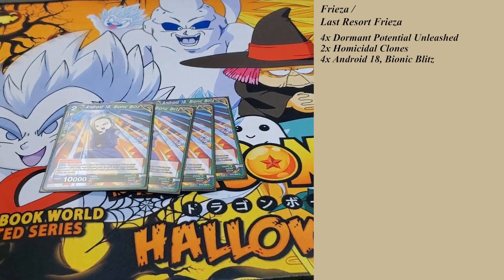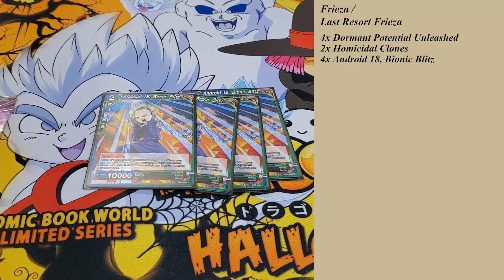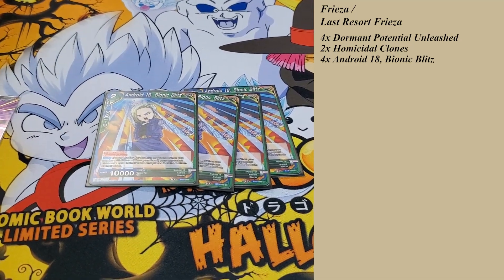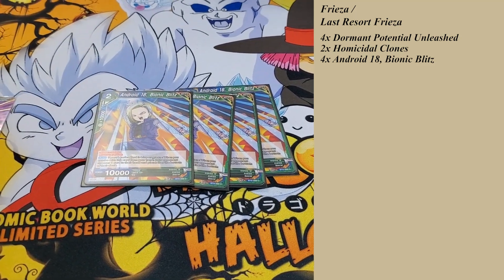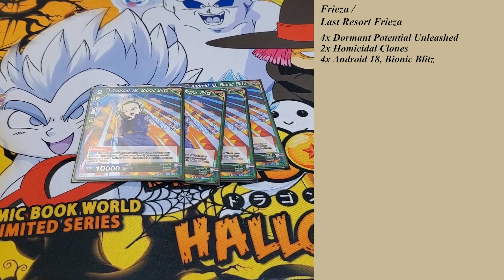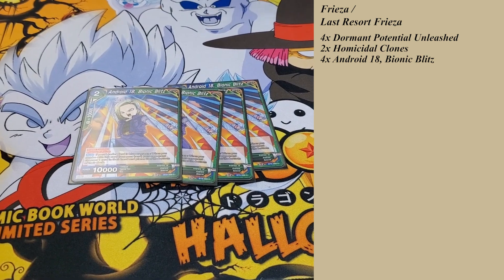These are the super combos I'm running in this deck, because it's hand control. When you combo with it, they choose a card from their hand and place it at the bottom of their deck. It's great on top of the fact that it's hand control, because you can do this at any life. You can do it turn one if you have it — they go from five cards to four cards, and it makes their early turns a lot harder.